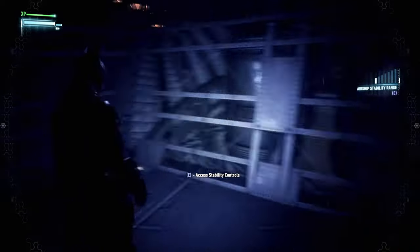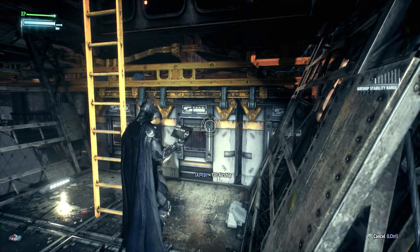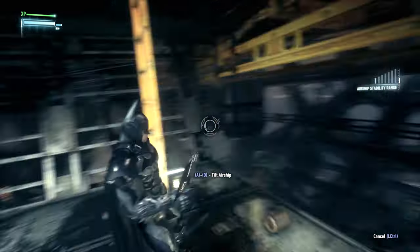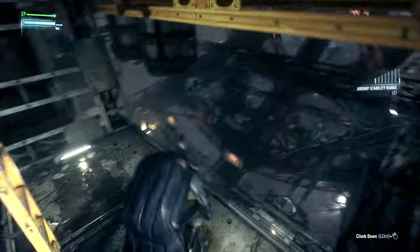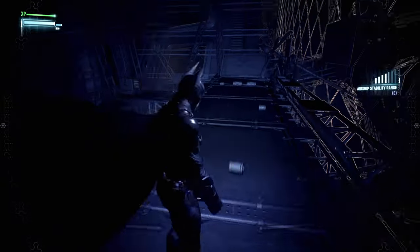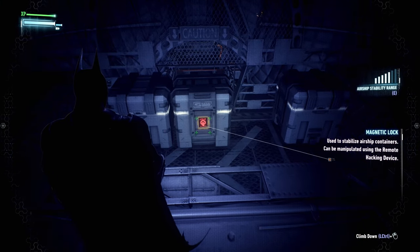Now what are we doing? I see nothing here. Oh, I see — wrong way Batman. There's plenty of puppies gonna die now! Oh my god, there was a puppy over there — I heard it squeal. I'm just being stupid. I guess we now have passage. What was that saying? Used to stabilize airship containers — can be manipulated. Oh, it's a magnetic lock, okay. So we're gonna have to jiggle things around.